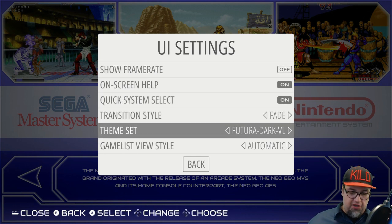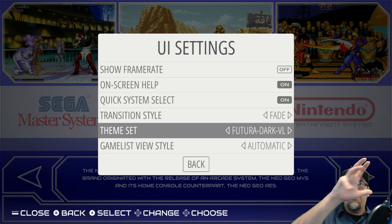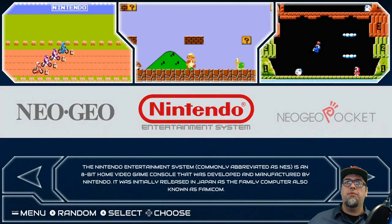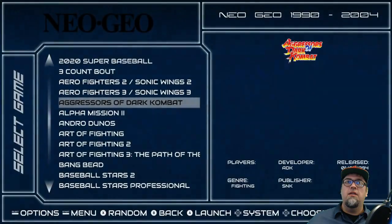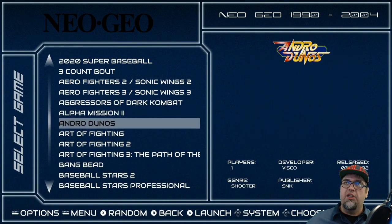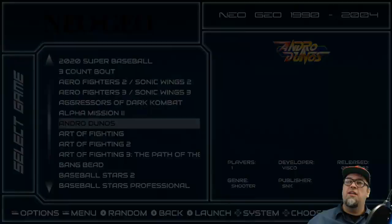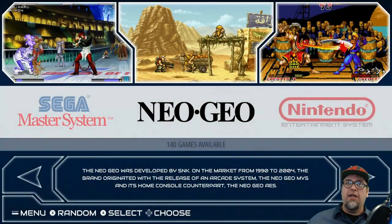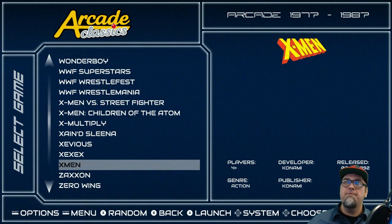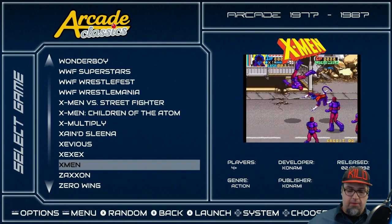Next is Future of Dark — it's essentially the same theme as Futura but the blue is darker, specifically the band on the bottom. That's pretty much the main difference between the two: just a different, darker color scheme. Still nice nonetheless.